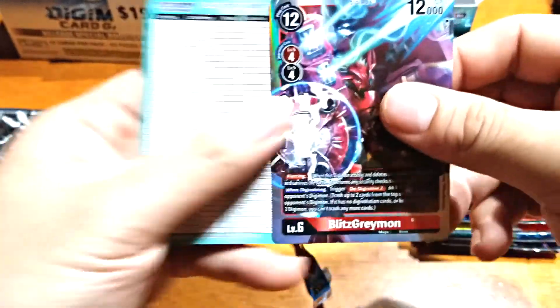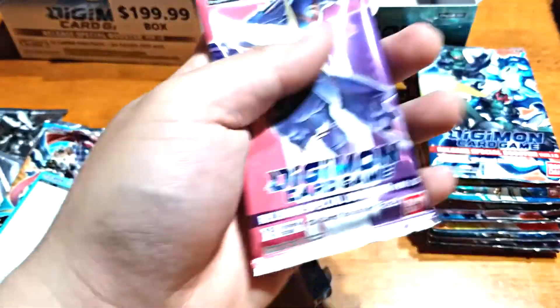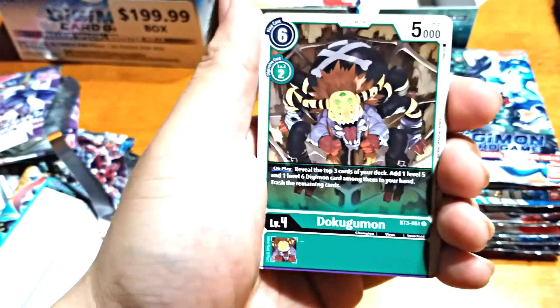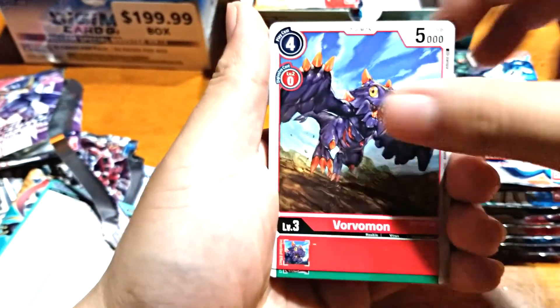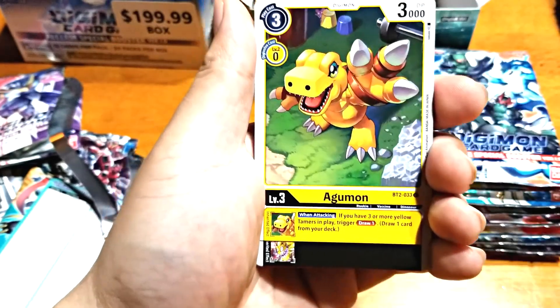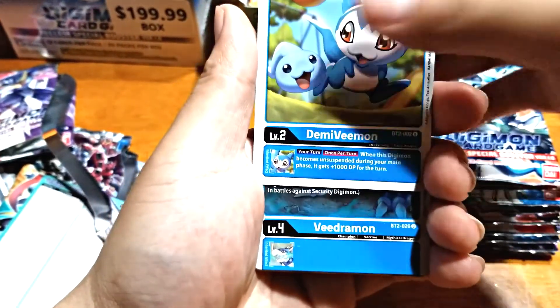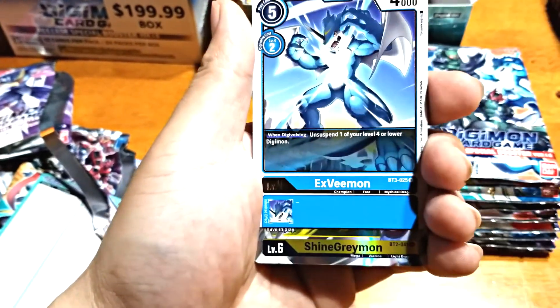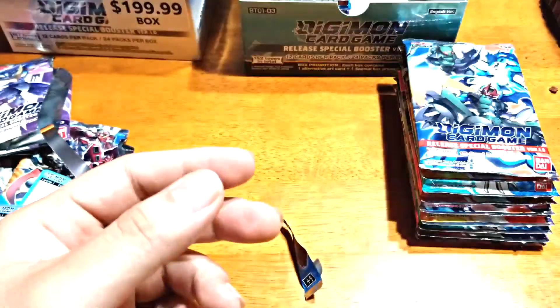Our first SR — not secret, SR. Nice — there's one. That's actually one I want to see. Shine Gray — hopefully we can hit a Shine Greymon, yeah. Oh yeah, Shine Greymon! Let's do it! We got both Greymons — nice!